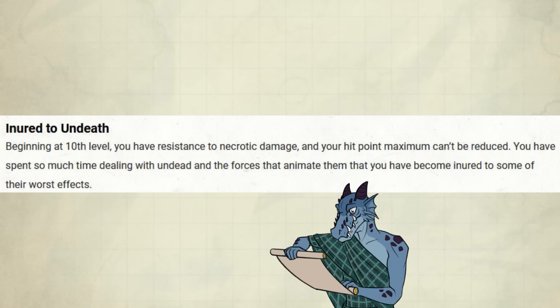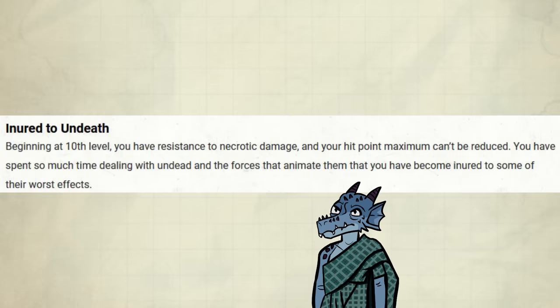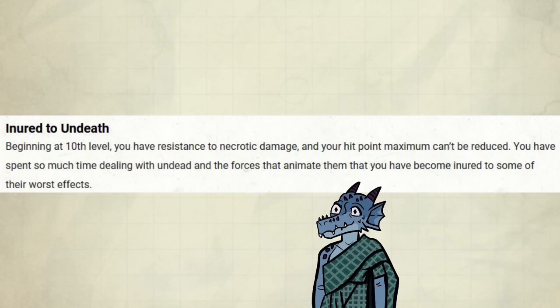Next up is Inert to Undeath. Beginning at 10th level, you have resistance to necrotic damage, and your hit point maximum can't be reduced. There's only a short list of enemies that can reduce your maximum hit points, but it's really annoying when it does happen. This does allow you to cast Create Megan without losing hit points, which makes it a lot better. Necrotic damage is a bit more common, and absorb elements sadly can't protect from necrotic damage, so that's pretty nifty.